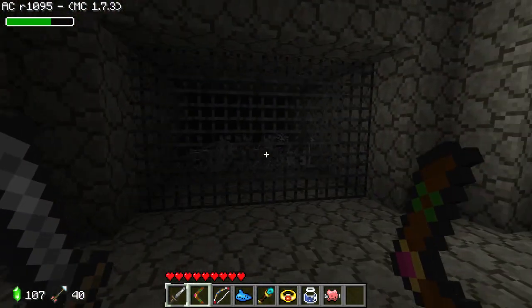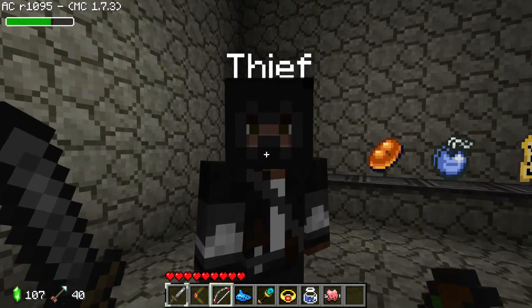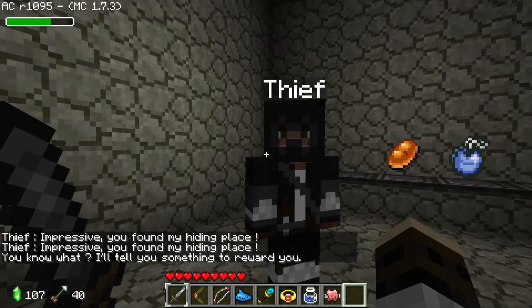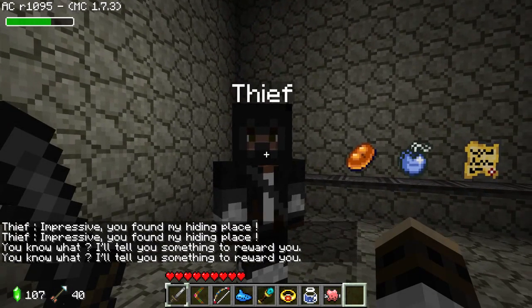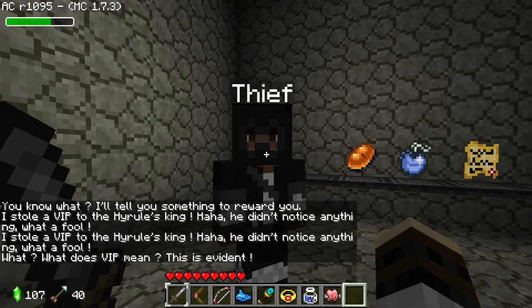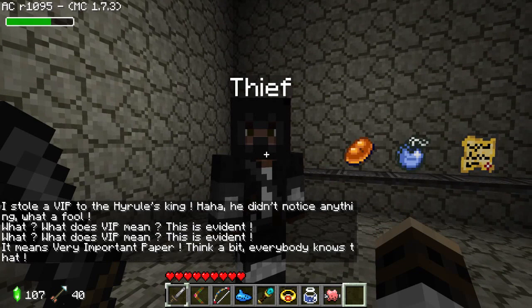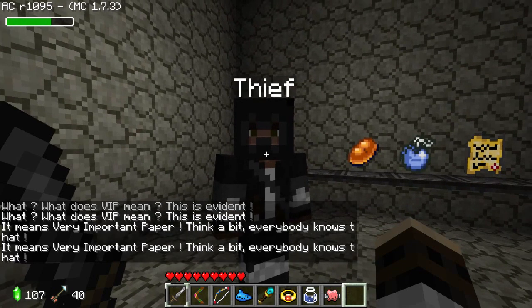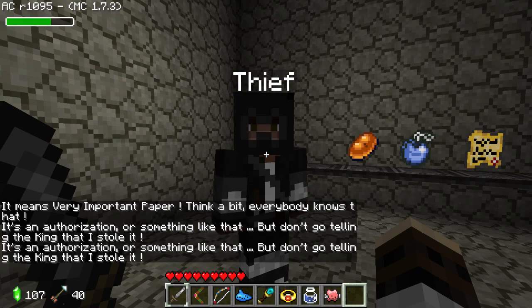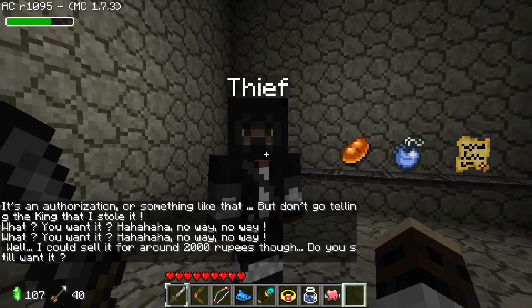There's a prison full of Patricks! Hello thief - who are you? 'Hey, impressive you found my hiding place. I'll tell you something to reward you.' What are you going to tell me? 'I stole a VIP to Hyrule's castle - the king didn't even notice anything was gone, the fool!' What does VIP mean? 'Very important paper' - it's an authorization or something. 'But don't go telling the king I stole it!'